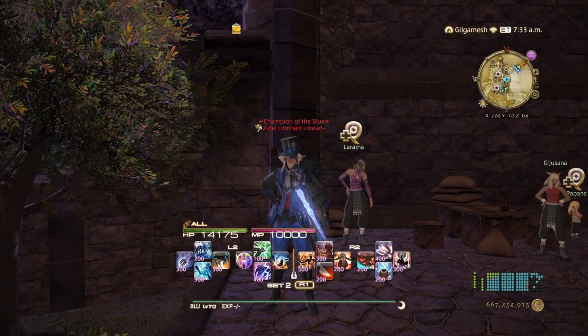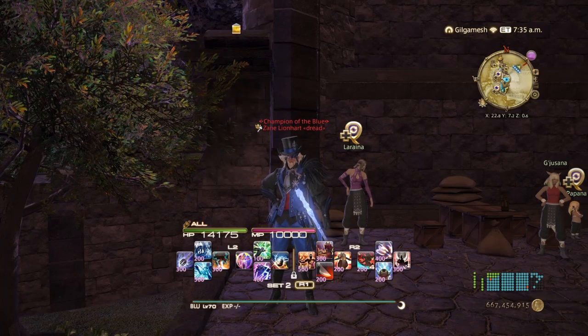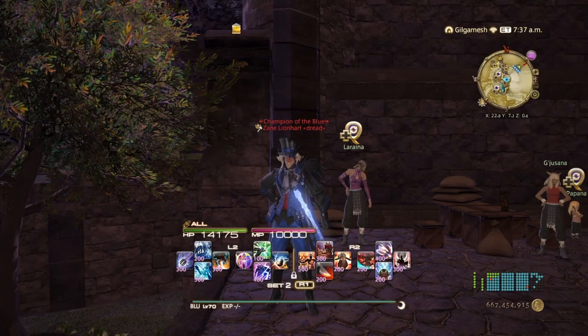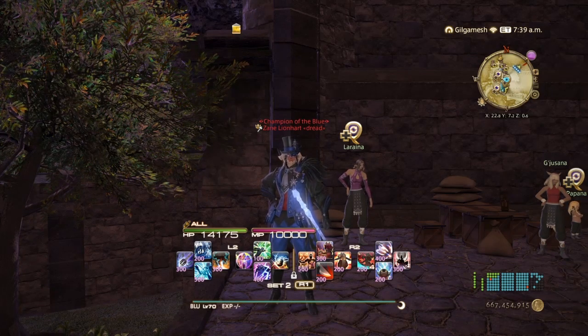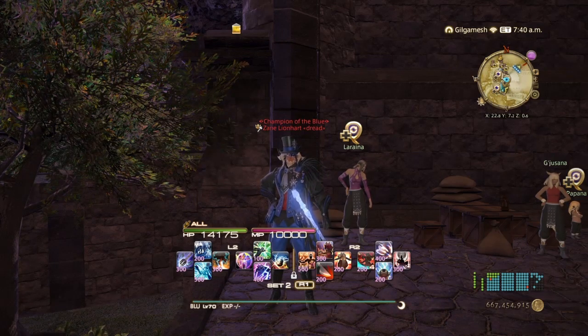The original three — Garuda, Ifrit, and Titan — drop accessories, but Ramu, Shiva, and Leviathan drop weapon coffers. We're going to be taking advantage of Ifrit, Garuda, and Titan because there is a repeatable quest called Primal Focus, which will get us three tokens. Then we can get three pieces of gear to turn in for Grand Company Seals.